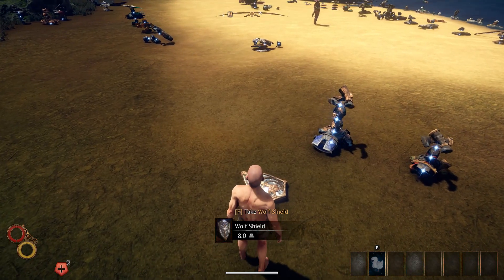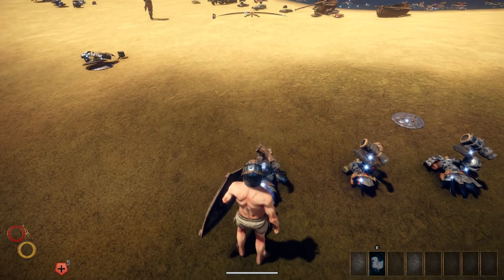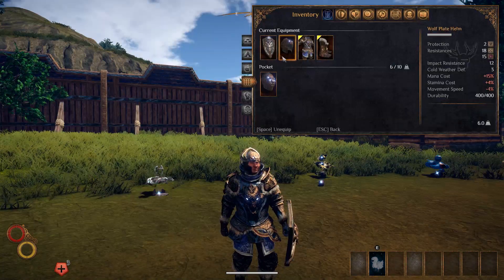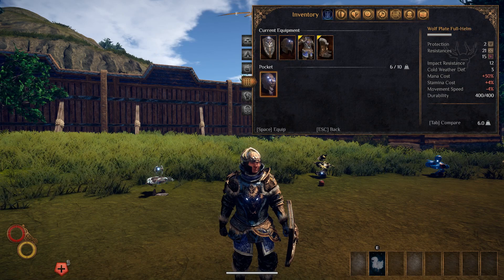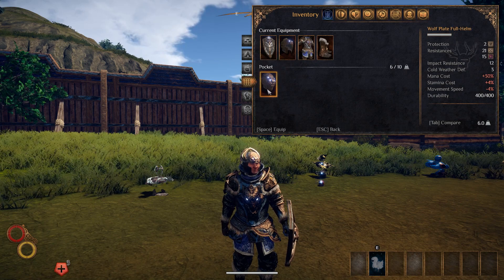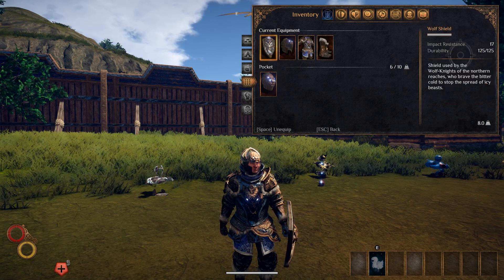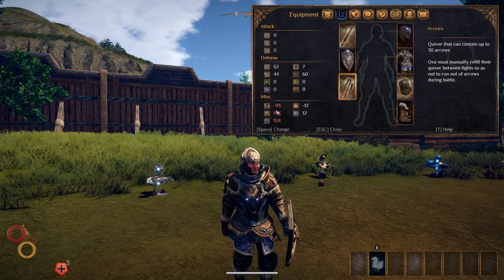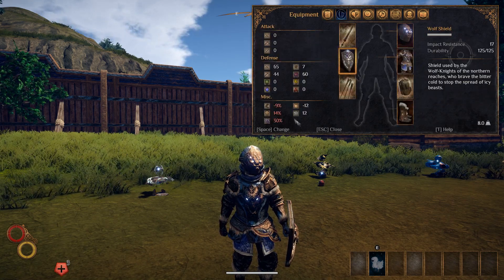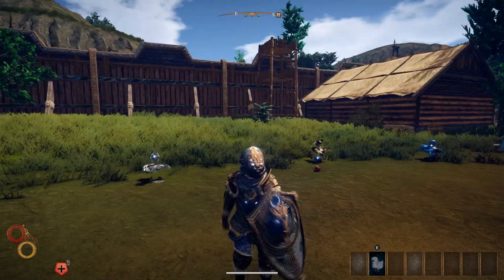Next is the wolf outfit, which is by far my favorite outfit in the entire game. Just look at how amazing this outfit looks. Now keep in mind there are two different helmets and the stats do change — I'll show you guys both with the full sets. There are the boots, the armor, and the helmet. Here's the second helmet — one has a plus 15% mana cost and the other a plus 30%. There's the shield itself. Here are the overall stats with the open helmet, and there is the stat difference with the closed helmet. Man does this outfit just look gorgeous — by far my favorite in the game.